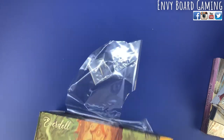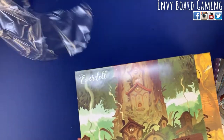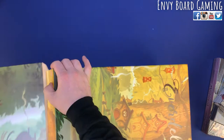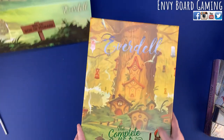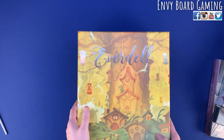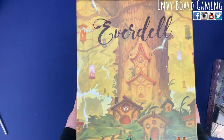The box itself looks like it was in at least the shipping box, so you've got this sleeve — pop that off. It is so tall. Pop that off and you have the big old box, Everdell: The Complete Collection. That is a massive box. This is probably the biggest box that we have — bigger than Foundations of Rome. Let's go ahead and see what's under the hood.